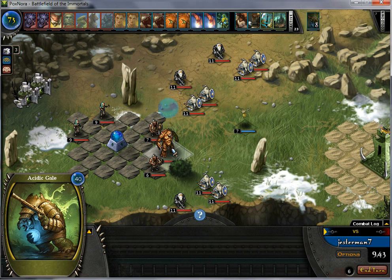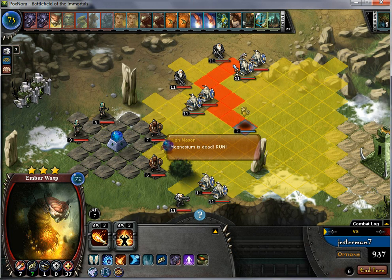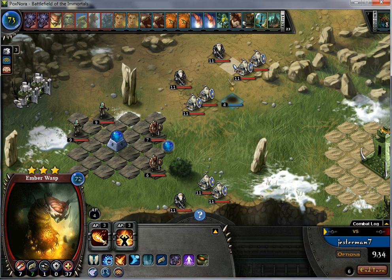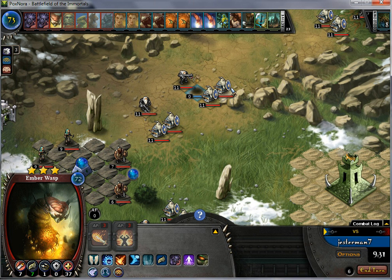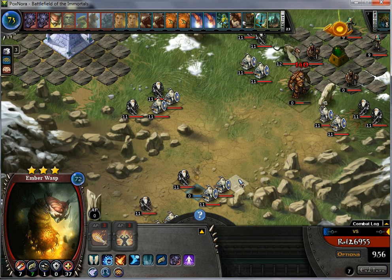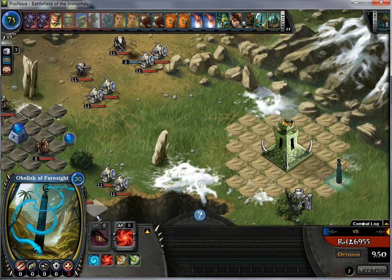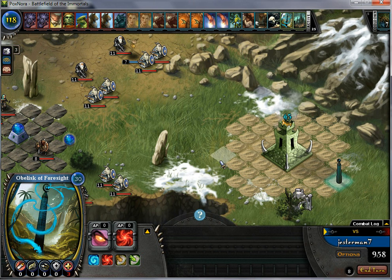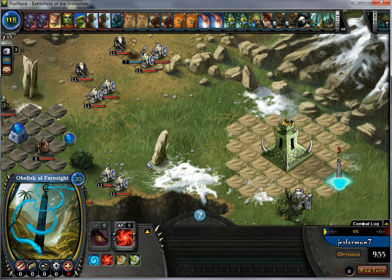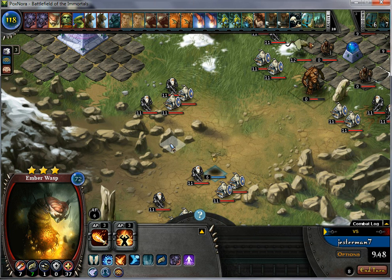We are going to use that acid gale on him, then move our ember wasp to kind of this area here. That is not a specified spot because these guys do not have detect or anything. Then I will move forward so you can see the next one spawn right there. We use our foresight because we do need another acid gale — okay, we got it. I like to move my ember wasp over onto the rocks, just in case you are a turn behind and they start moving, so you are out of the way.